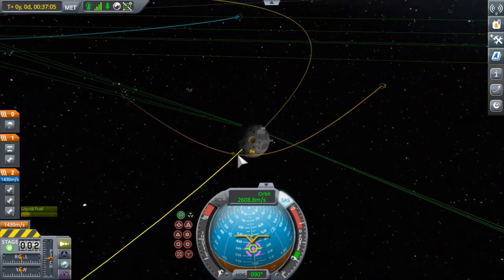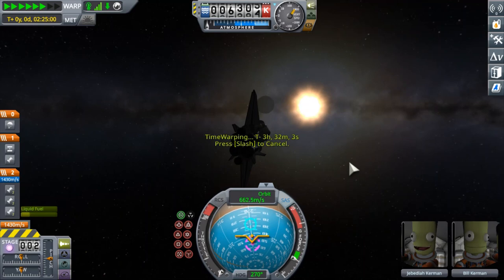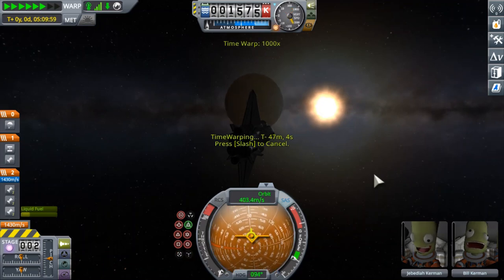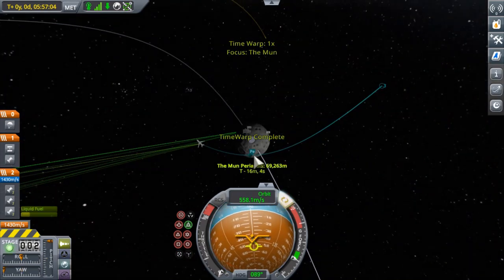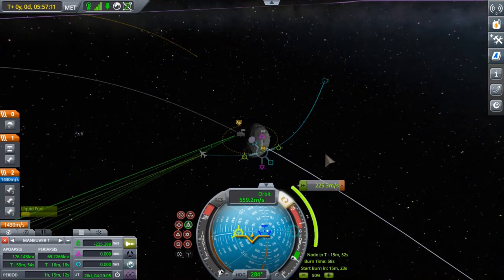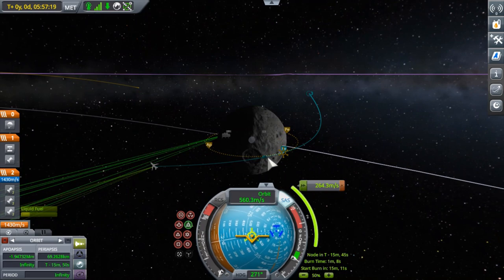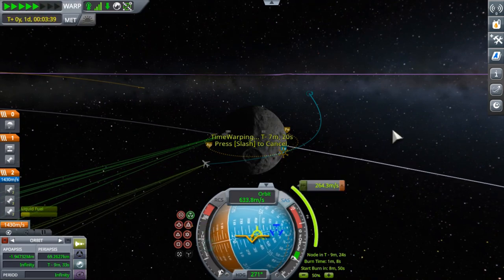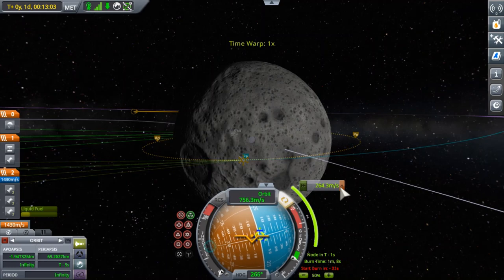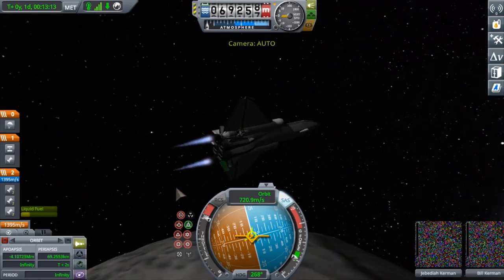Here we are warping to the Mun. You can see the Mun slowly appearing as we get closer and closer to it. I actually created a maneuver node to circularize at the Mun, but in the end I decided not to use it. Instead I entered a very elliptical orbit — that was the word I was looking for. We're doing a retrograde burn to slow us down relative to the Mun so that we can have an orbit.